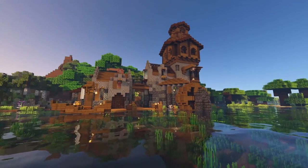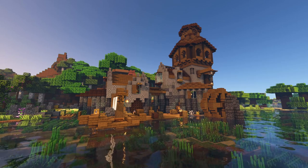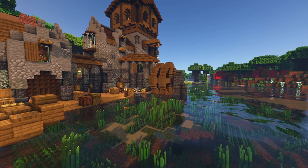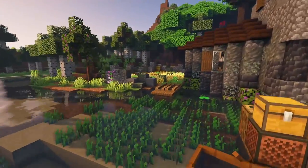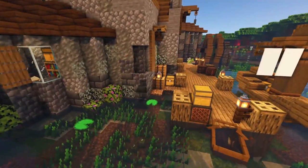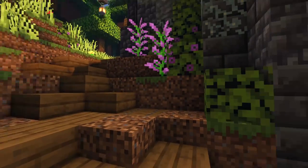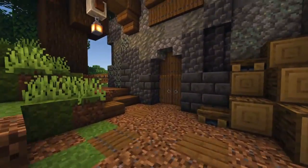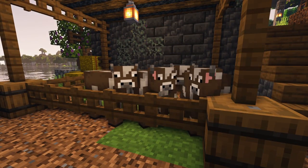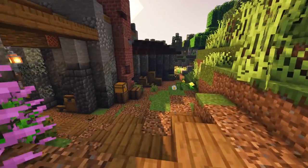Now let me show you the completed ultimate Minecraft base — I saved the interior for the tour. Look at this cute little sailboat, the crop field on the side, and this little boardwalk area — very cool. We've got a path that curves around to get into the main build, and a last-minute addition of an animal pen — a cow pen, but you could put any animal in it. Let's go inside and start with the starter house section.